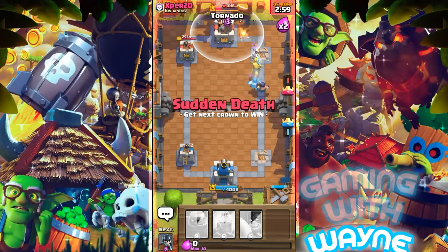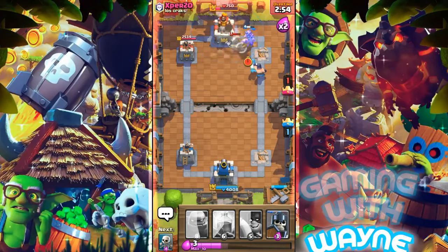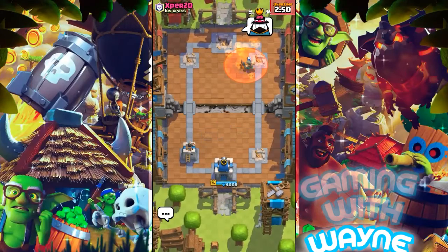While the Prince is charging, I'll put Tornado to take down his Wizard — his Wizard is down, his Walk is down. Those Executioners are doing some hell of a damage, and guys — we did it, we won the third battle!